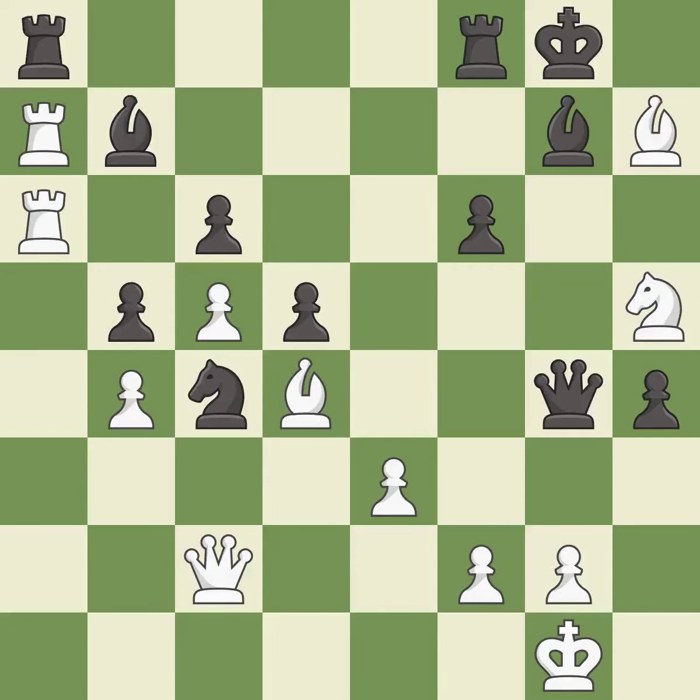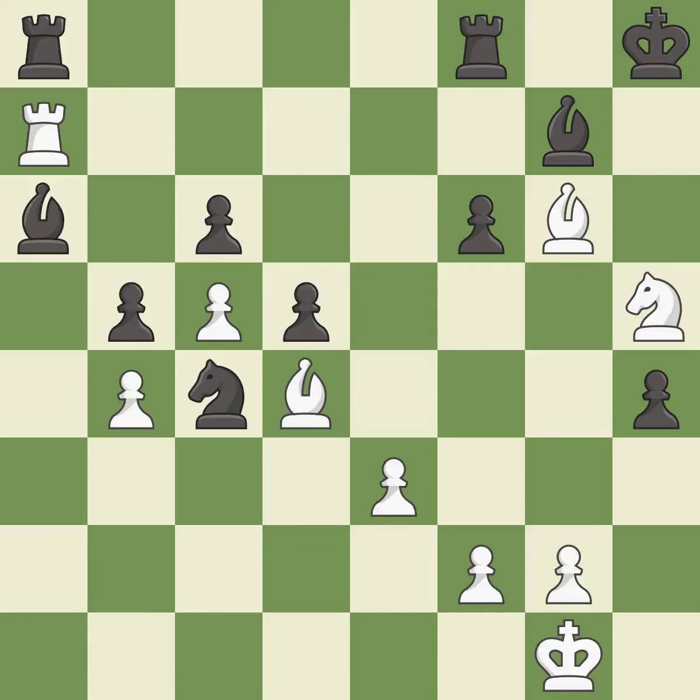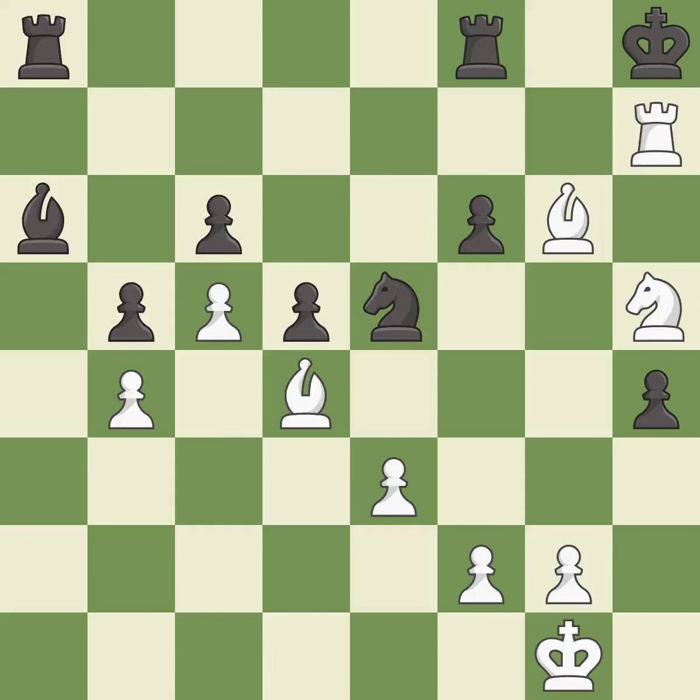That pawn was free for the taking — it is best. This evades the check from the bishop — it is best. This threatens to capture a trapped bishop — it is excellent. This wins material — it is best. Takes back — it is best. This captures a vulnerable rook — it is best. This is the only move that works. This threatens to force eventual checkmate — it is a great move. This blocks the attack on a pawn that could have been captured — it is best. This wins material — it is best.